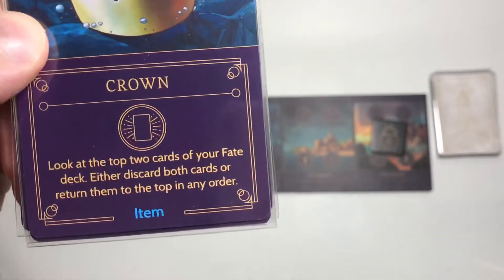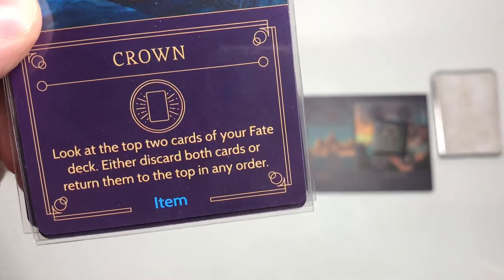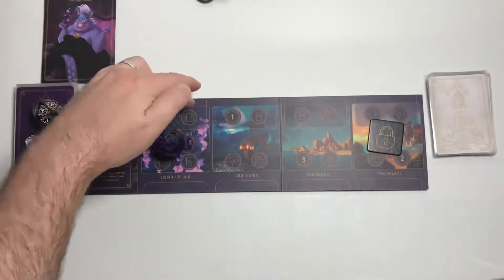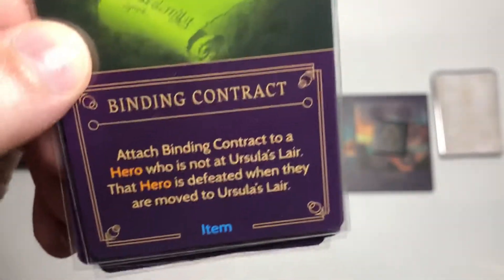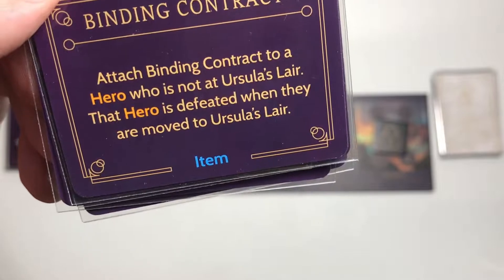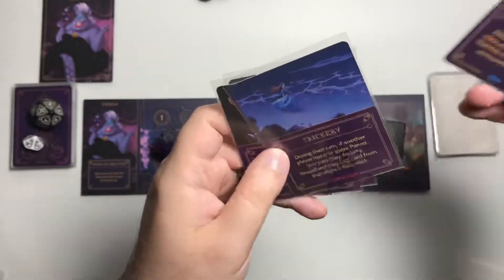The crown — that's one of our win conditions we already have in hand, so we just need the trident now. The crown lets you look at the top 2 cards of your fate deck, then either discard both or return them to the top in any order — activated by going to a location with that symbol. Binding contract costs 2: attach it to a hero not at Ursula's lair; that hero is defeated when moved to Ursula's lair.